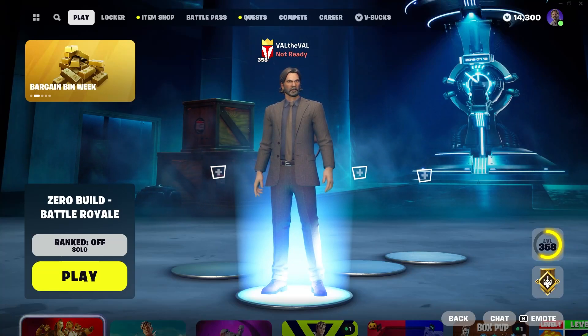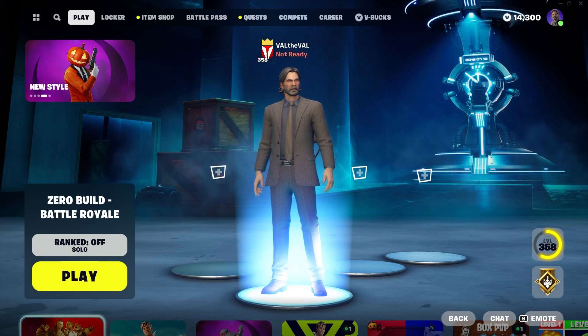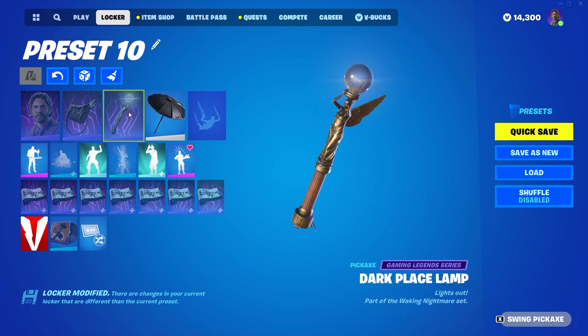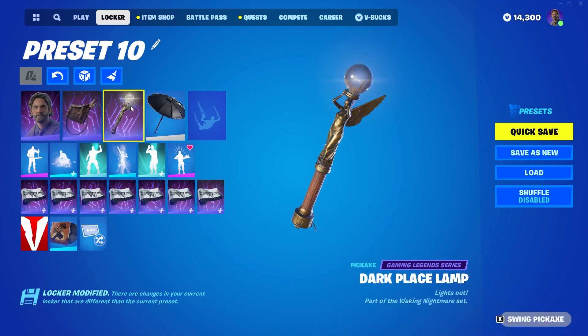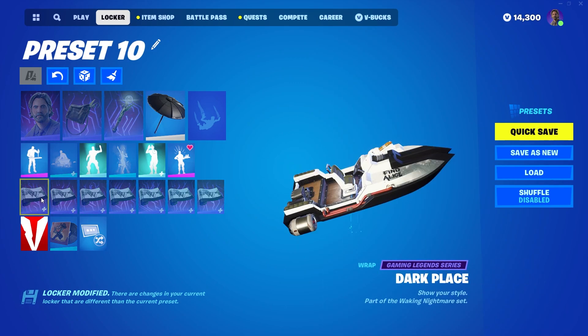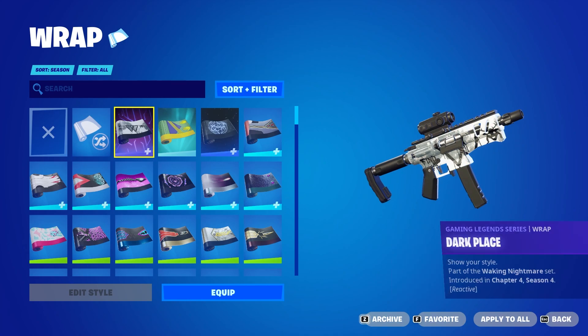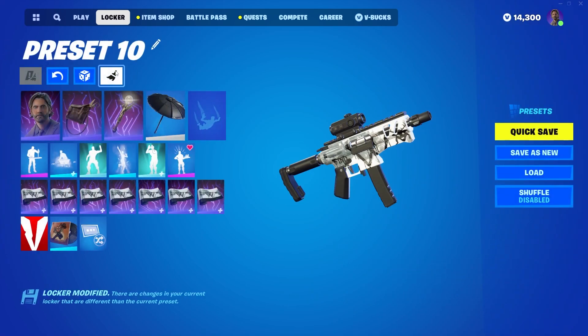What is up guys, Val here with another Fortnite video. Today we're taking a look at Alan Wake — we got early access and he's going to be available tomorrow during the item shop reset. He comes with a back bling called Alan's Messenger Bag, which looks pretty cool. There's also a pickaxe called the Dark Place Lamp, which I think interacts with the back bling. There's also a wrap called Dark Place and I think it's reactive — it is, okay, so it's reactive but not animated.